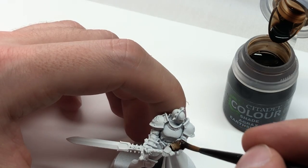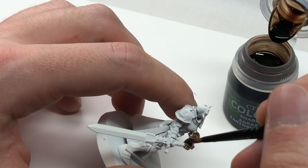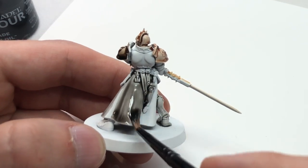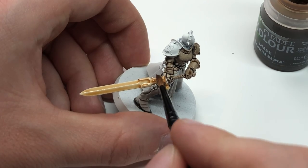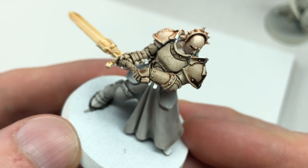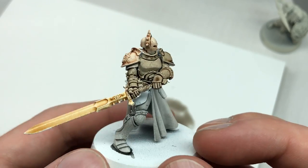The 7 new washes are a really welcome addition, closing some of the gaps of the former range. But what about the improved formula? Games Workshop promises smoother results with less pooling and better defined shading. Here is the first test model I painted during the seminar — I applied various shade paints including the new Agrax Earthshade, the new Nylon Oil and the new Seraphim Sepia. You can literally feel how the dark pigments are drawn into the recesses after a few seconds, and the result is really amazing.